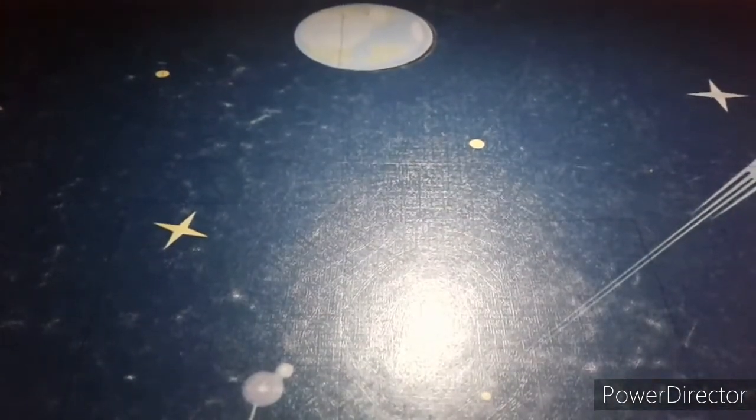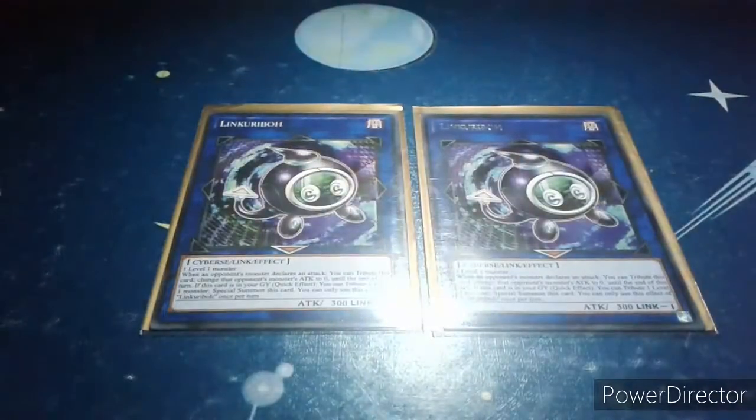Let's move on to my extra deck. I'm using double copy of Link Rebo. It's a Link 1 Cyberse Link effect monster with 300 attack. Its material is one level 1 monster. When an opponent's monster declares an attack, you can tribute this card and change that monster's attack to 0 until the end of this turn. If this card is in your graveyard — quick effect — you can tribute one level 1 monster to special summon this card. Hard once per turn.